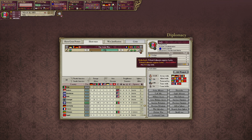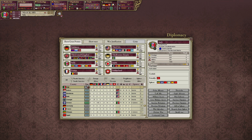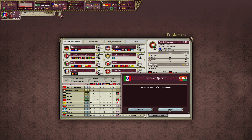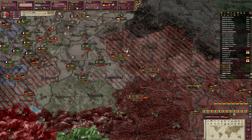The Dutch have added two... three war goals? Are they serious? What the hell? Dutch, you're crazy. We can increase our opinion of Austria-Hungary — let's do that to 37 now.